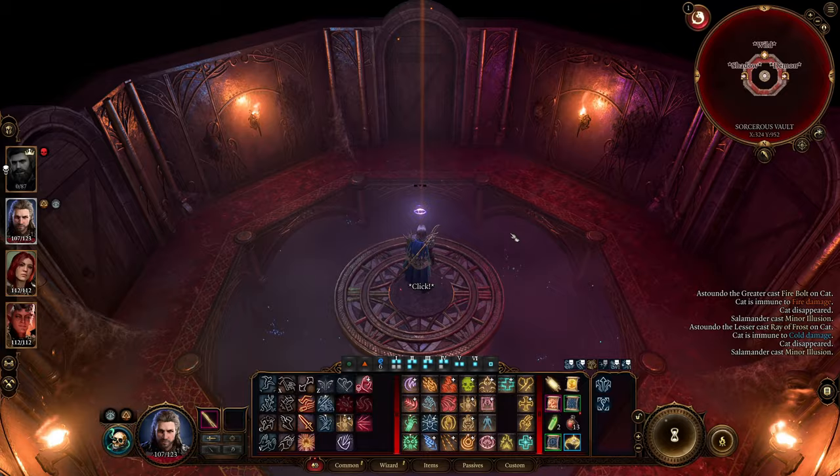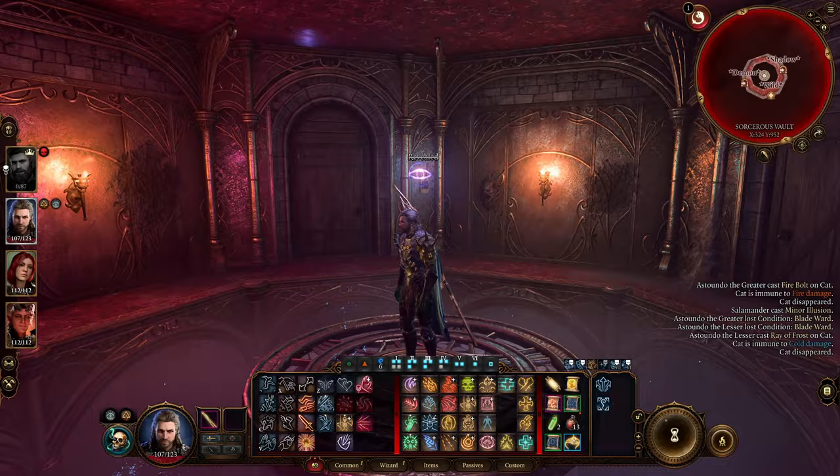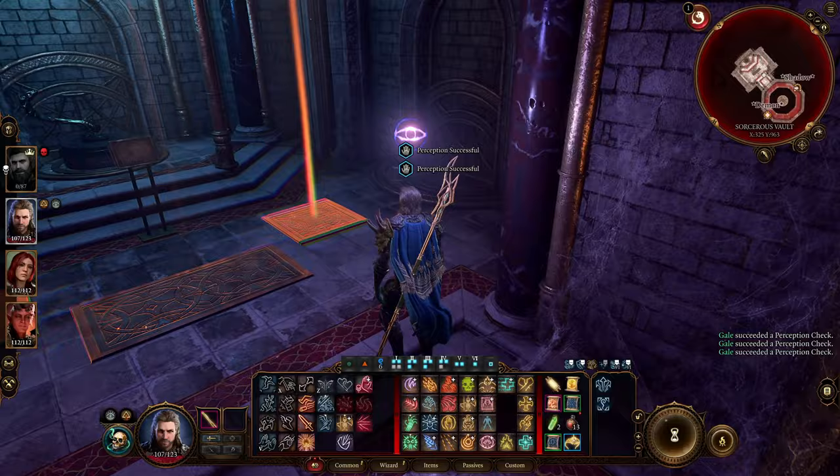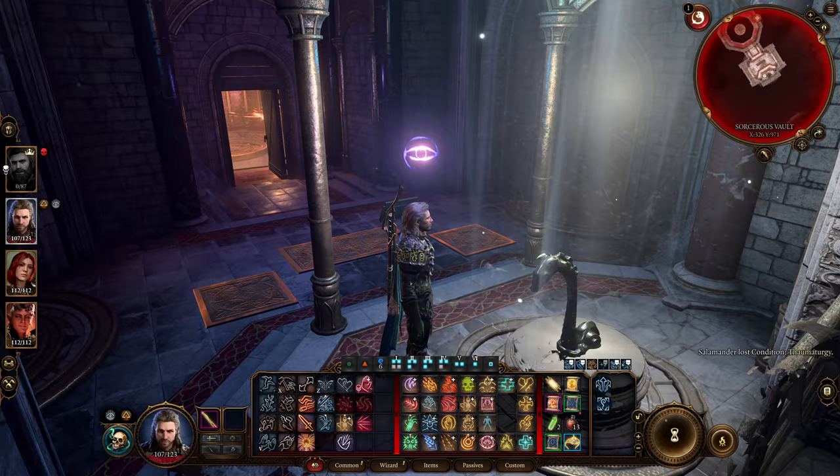Once we get through the Abjuration door, it's going to take us into another room where we're going to want to click on the Silver door. This is going to unlock the Elminster area — it will open up that door. Be mindful there are a lot of traps in this room too. Avoid those and make it to the other side to grab the lever. Once that happens, it's going to open up the Elminster door.